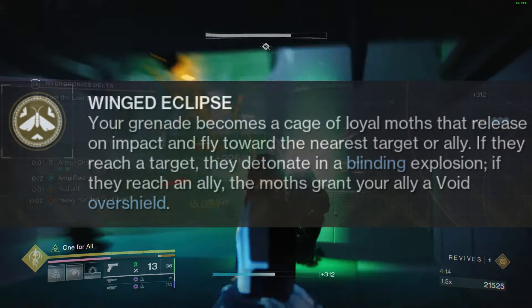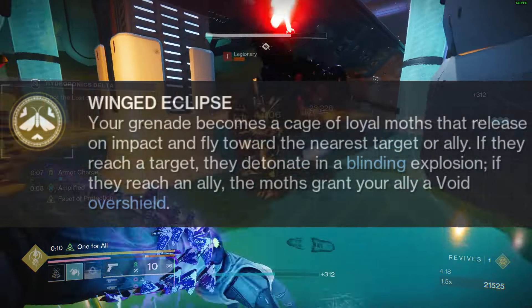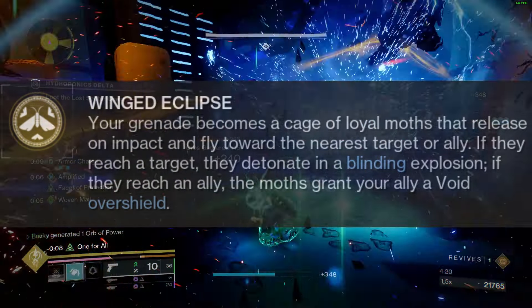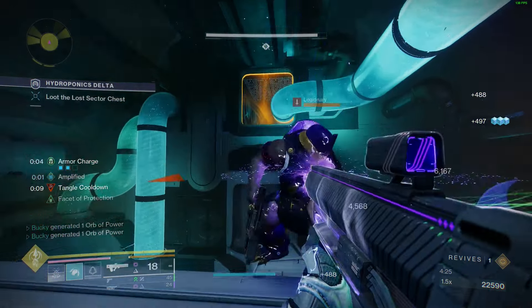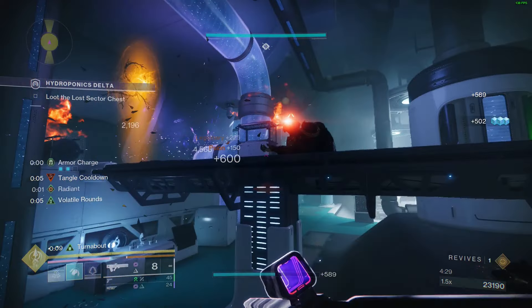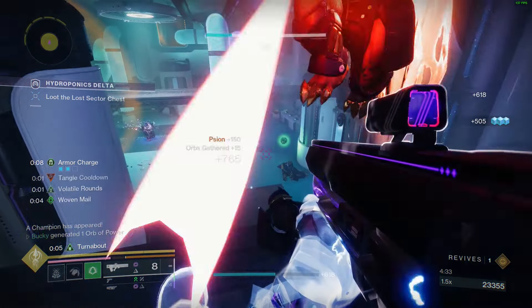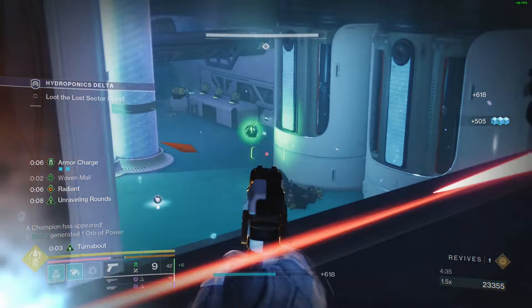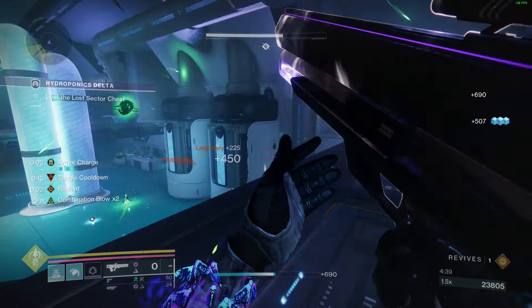Moth Keeper's Wraps are exotic gauntlets that come with the perk Winged Eclipse. Your grenade becomes a cage of loyal moths that release on impact and fly toward the nearest target or ally. If they reach a target, they detonate in a blinding explosion. If they reach you or an ally, the moth grants you an Overshield. They have crazy synergy with Prismatic and pretty much give you a ton of buffs with one moth throw.